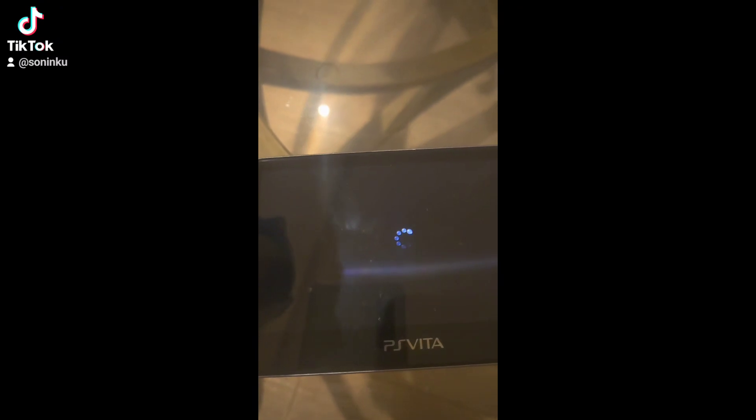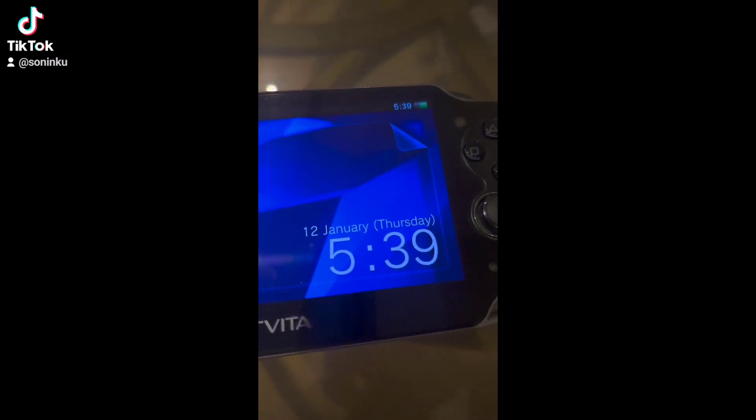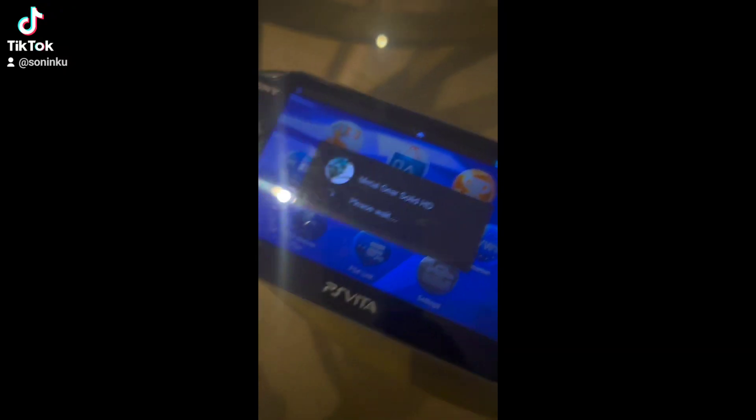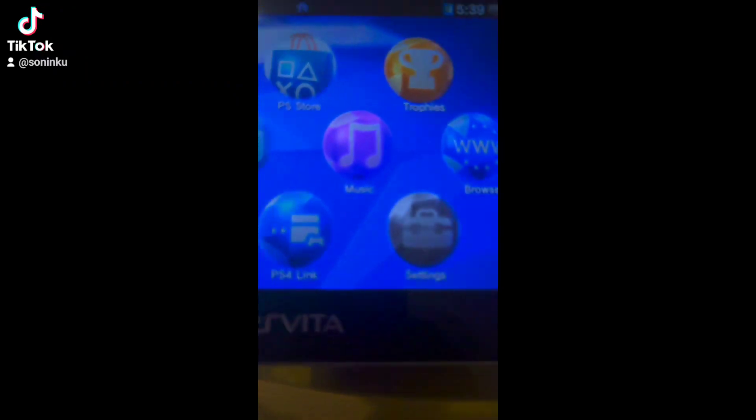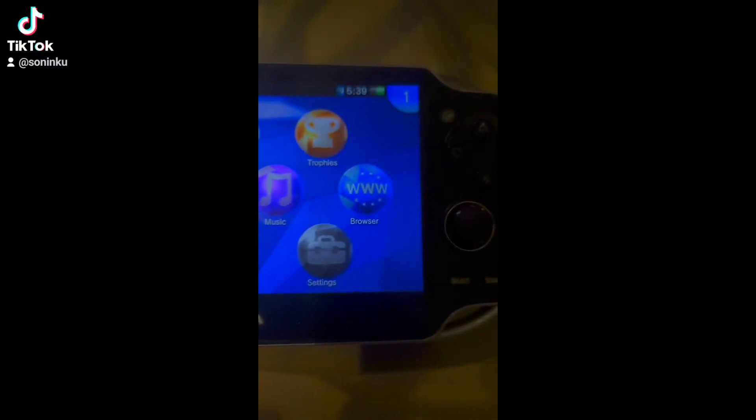And there we go, the console has started. You can choose themes. When you choose themes, you can always just... I hate when it doesn't respond. There. You got the wallpaper collection in it if you want. You got all apps right here.